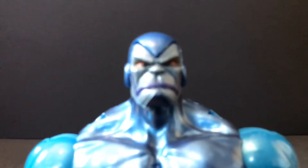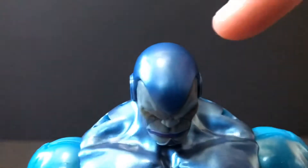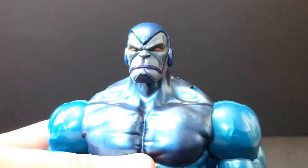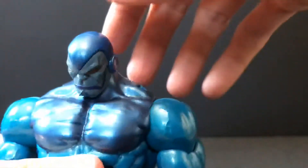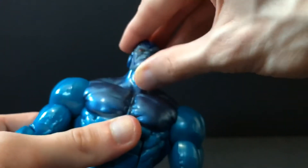This head sculpt, though, is amazing. I'm tempted to put it on the old build-a-figure, but I don't think the old one is supposed to have this dark blue on top — I think it's supposed to be more black. It's dark enough it could work. The head uses a simple ball peg, pretty easy to pop off, and it hinges up and down. You can look down that far, look up that far, and he's got a little bit of play in that ball peg, plus rotation side to side.